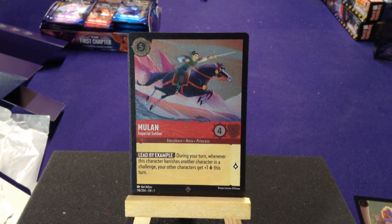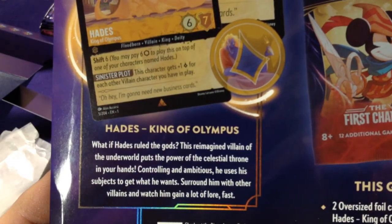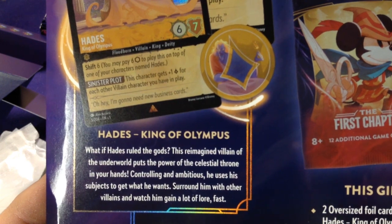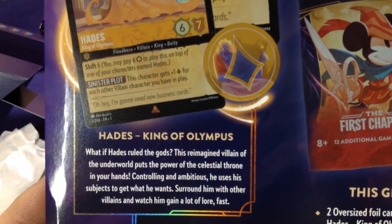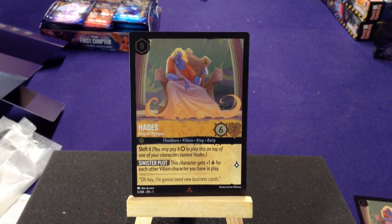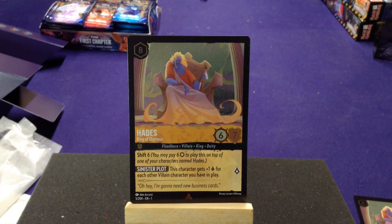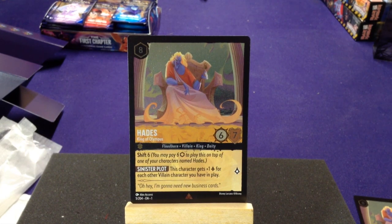If you're just trying to get the full set and don't care about foils, this is a great way to pick up two extra rare cards. Our other big card is Hades, King of Olympus — a reimagined villain of the underworld. He costs eight, which is expensive, but gives you six attack and seven defense. Shift six — he may pay six ink to play on top of one of your characters named Hades, so he can come out cheaper and attack right away.